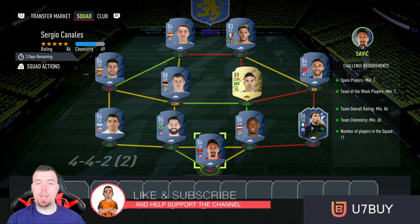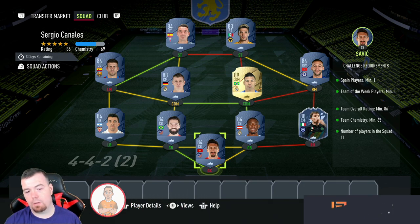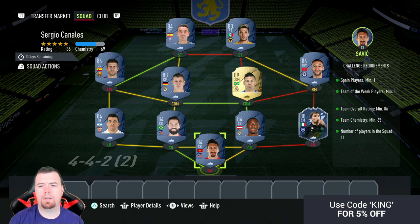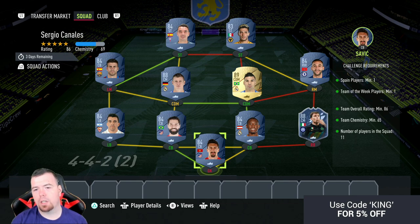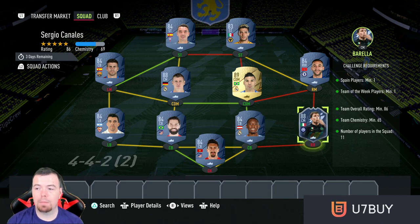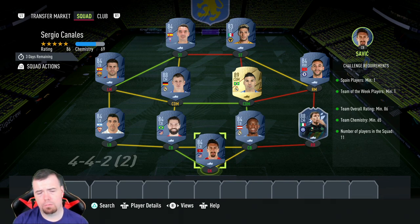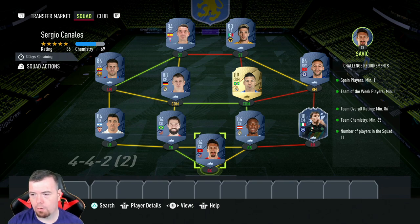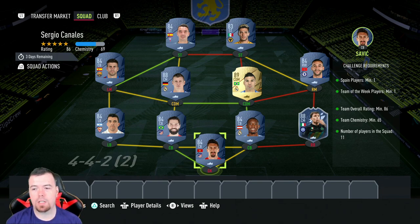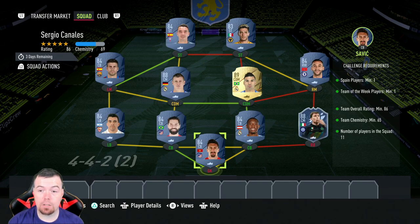Before we get into the requirements, just to let you know these are current prices at the time of making this SBC, which has been out for nearly an hour. Prices will always be cheaper later and do fluctuate. Requirements for the Canales SBC: you need one Spanish player, minimum one 88-rated Team of the Week, one 86-rated Team of the Week, team chemistry at 65, no position change, loyalty, 11 players in squad. The Spanish league is the way to go because there are so many cheap 84-rated cards.